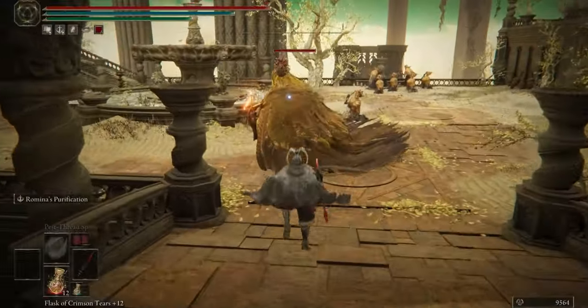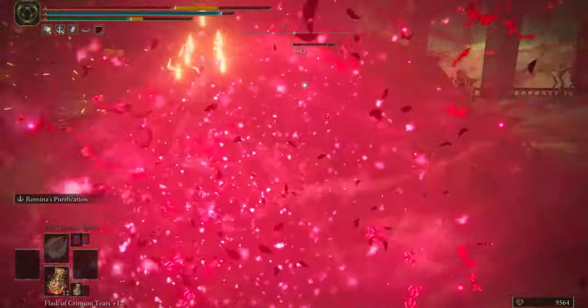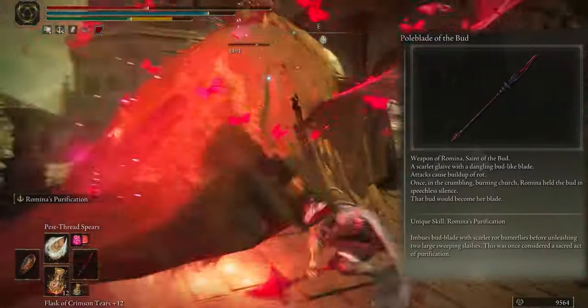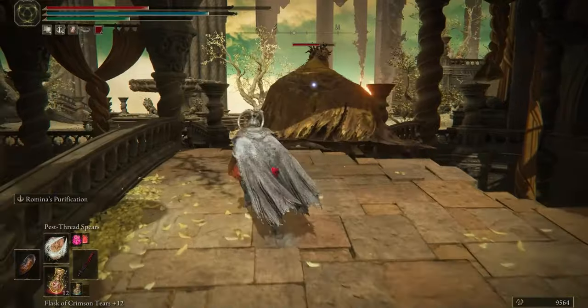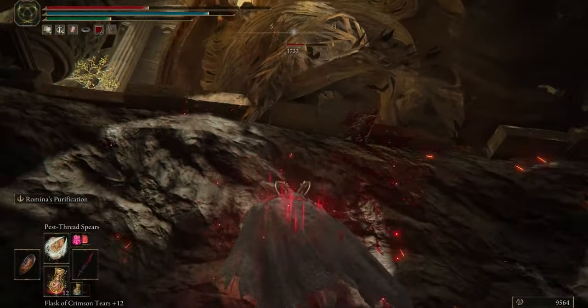Okay everyone, we have a new weapon — the Rod — in the game, and it's from Romina, Saint of the Bud. Its name is Poleblade of the Bud, and it has a great skill: fly on the storm of the rot and dance with that. We can dodge on the second move after finishing the moves — butterfly will explode and deal damage to foes.